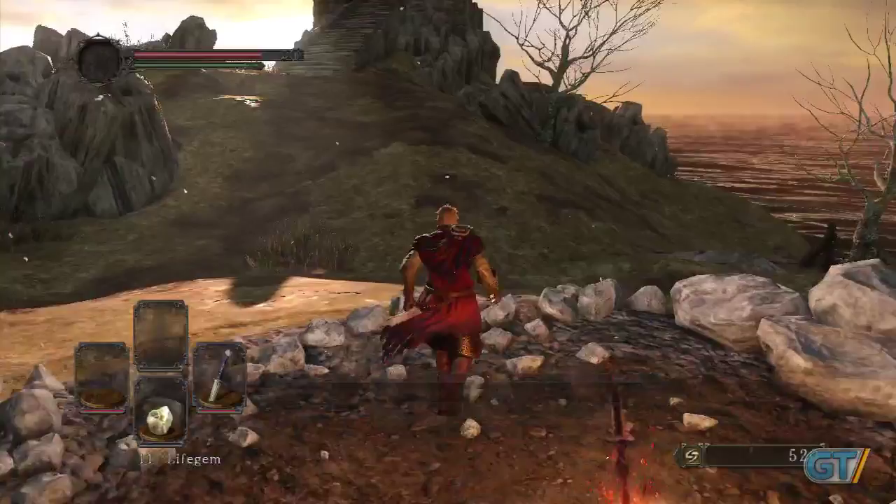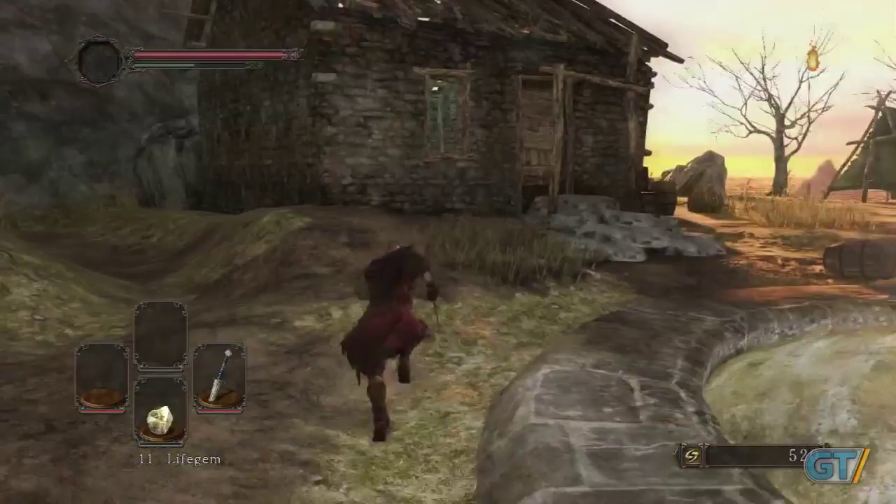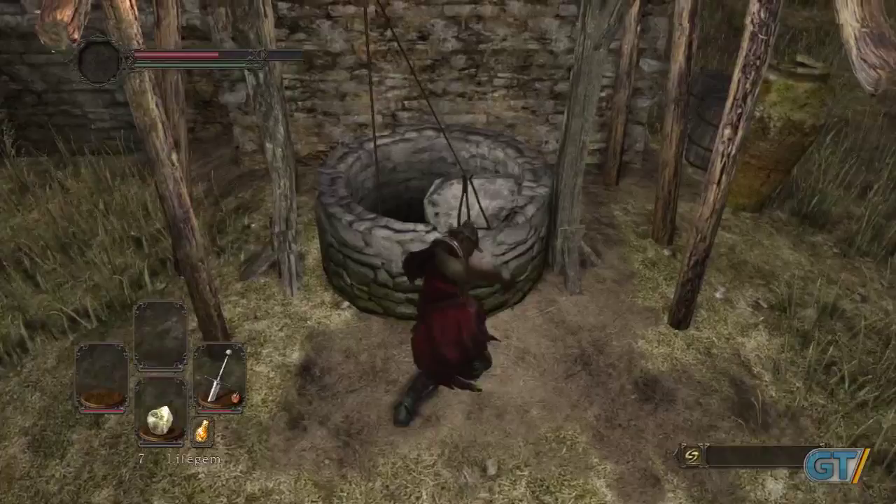Once you make it to Majula, take a breather — this is the hub. The woman near the bonfire will give you the Estus flask that lets you heal. Walk past the giant hole in the ground to the well and knock the rock in to reveal a shiny corpse with a piece of Estus to reinforce your flask.